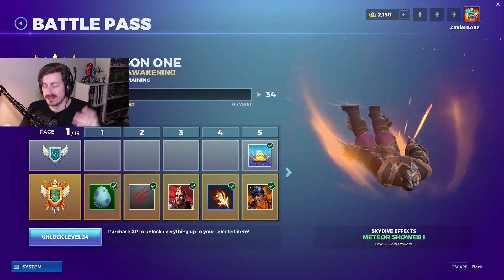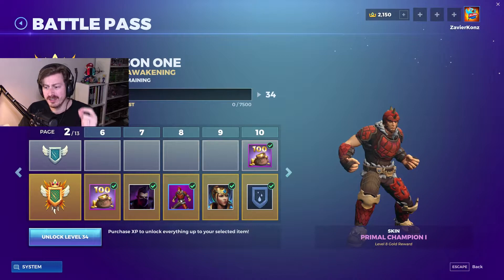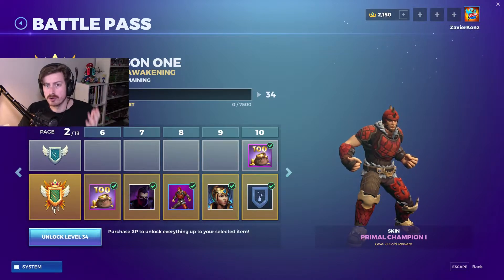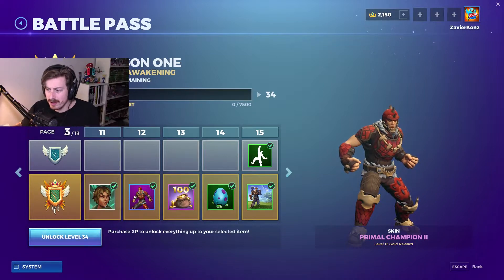You also get currency — you get crowns back, just like in Fortnite where they give you back V-Bucks at certain levels. The first skin you get is Primal Champion 1, a dinosaur-looking type of skin. Then you get Primal Champion 2, and now the skin has a necklace and more accessories.